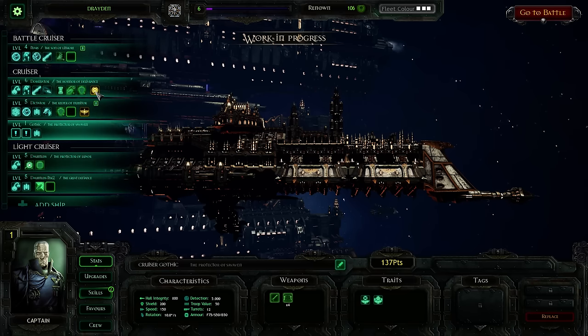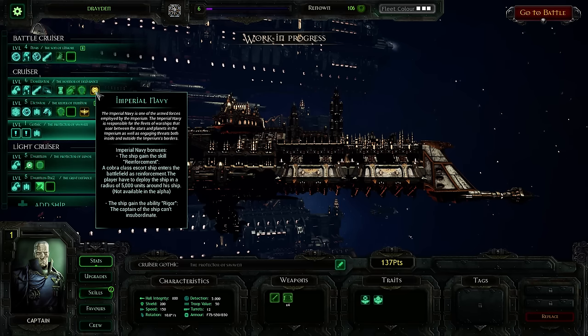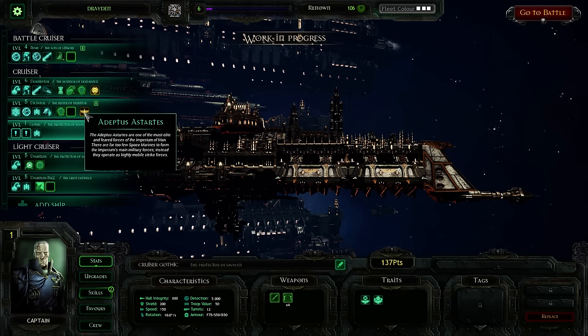We're about to begin in just a moment. I do have a favor — Imperial Navy — that would give me a Cobra class escort ship. And I have Rigor, which basically means that my fleet, or my men in my ship, are unable to rebel against me whenever we're taking a lot of damage. Down here for my Dictator, I've got Space Marines, and they can actually board my enemy's ships and really do a lot of damage.